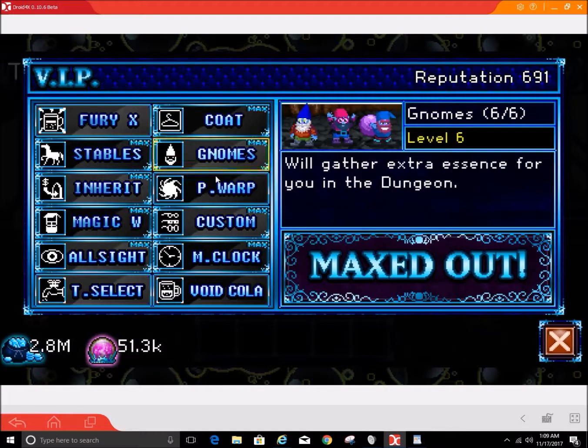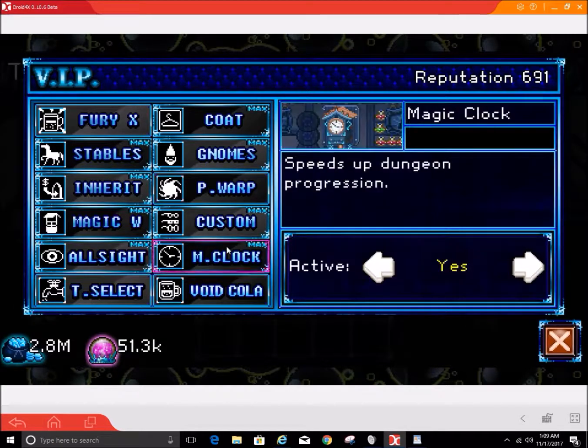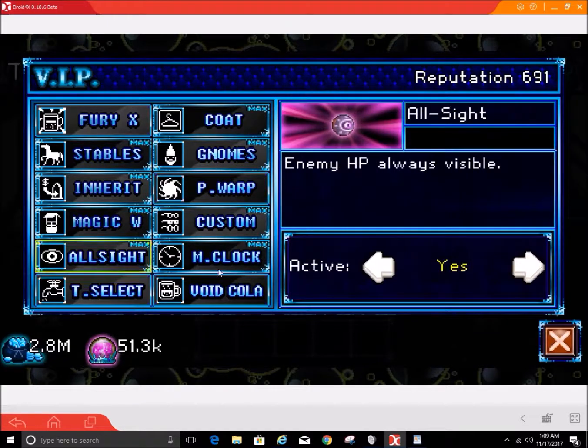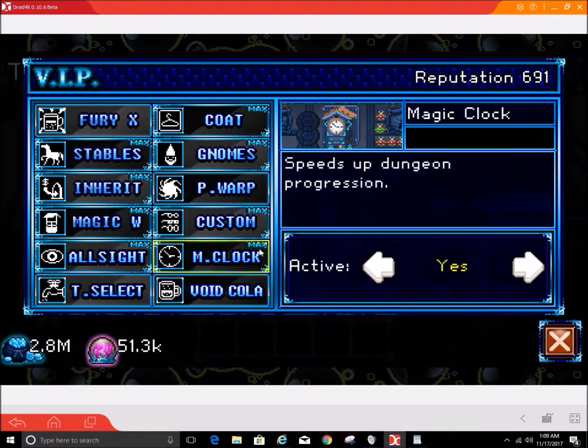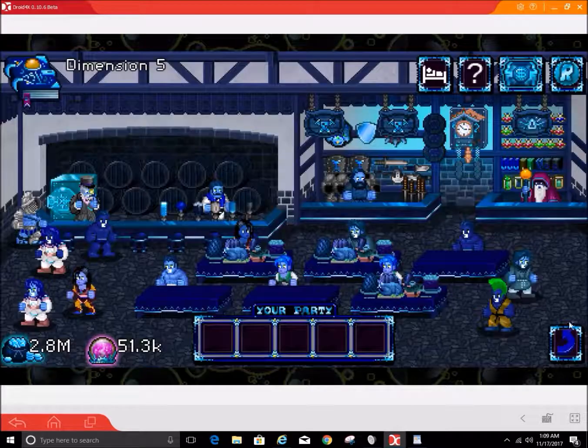You can max out gnomes, you can do stables, you can do all this stuff — get all of it. You need to battle-capture some of that and get past level 10, but that's a little bit later in the game. All this other stuff like the All-Sight and the M-Clock is really super expensive. I think it was like 500 million for this. All I did was just save money on a different file while I was playing another file, and eventually it just was such an easy way to play.